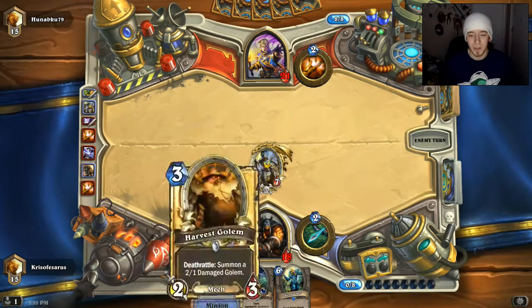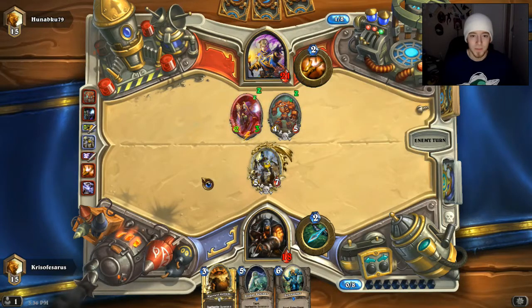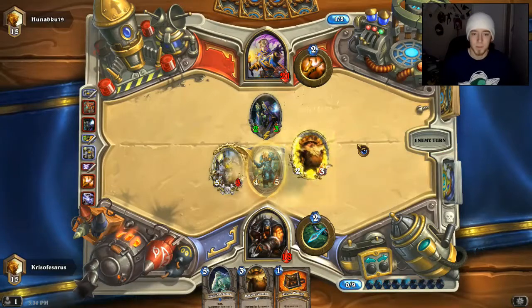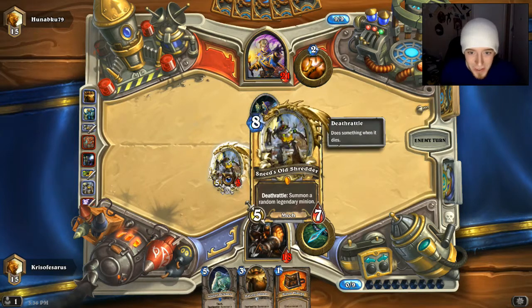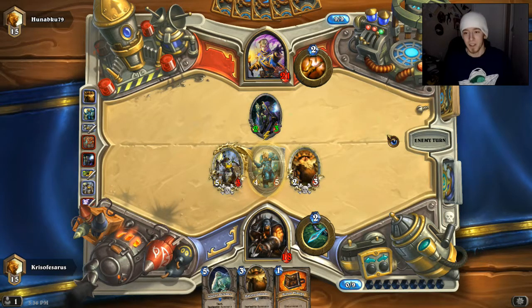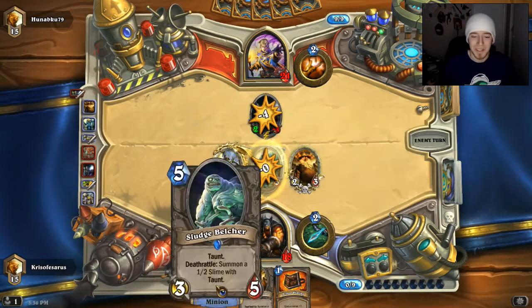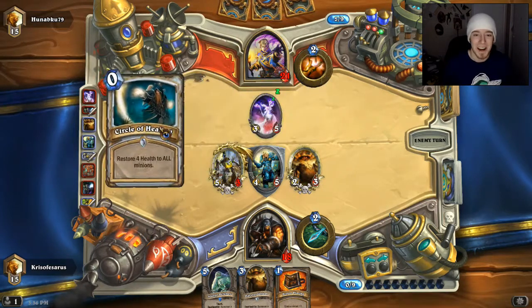Next turn we are going to Sunwalker and Harvest Golem most likely. Wow, that's pretty good. This is the part where this deck starts getting pretty crazy — it looks like we're going to win this one. I just love this card so much. That's why I like this deck, because it really utilizes this card. And if we get Fane of Death — that's another card in this deck — it makes it really strong. If I draw Fane of Death, I'll just play Belcher, Harvest Golem, and then Fane of Death, and I'll get two damaged golems, a little slime, and a legendary. Circle of Healing — dang it, so much for that plan.